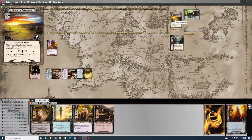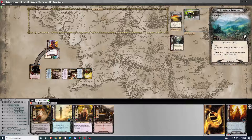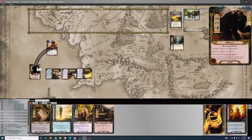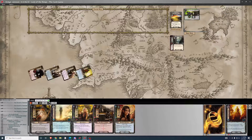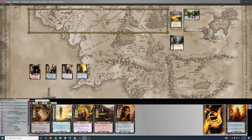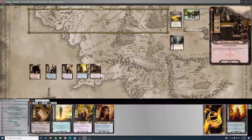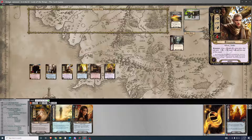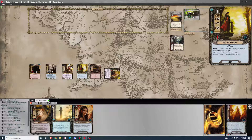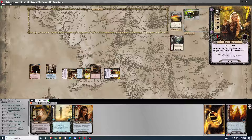Moving on — I do not draw a card during the resource phase. The attack against Beorn is just one damage, so Beorn can kill. He's a little higher on the damage than I'd like. I'm going to play Defender of Rammas — I'd like that to be the ally I end up with. I'll play the Naith Guide as well and use the ability on Glorfindel. Commit Glorfindel to the quest, but he doesn't need to exhaust thanks to the Naith Guide.